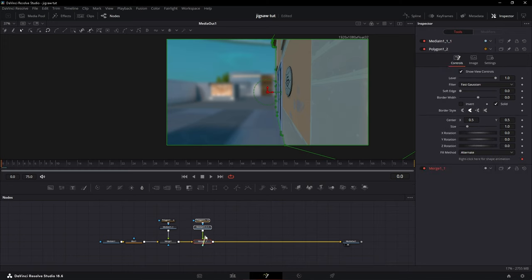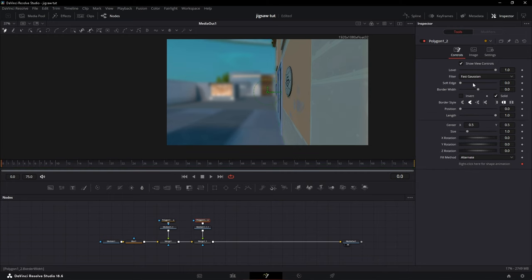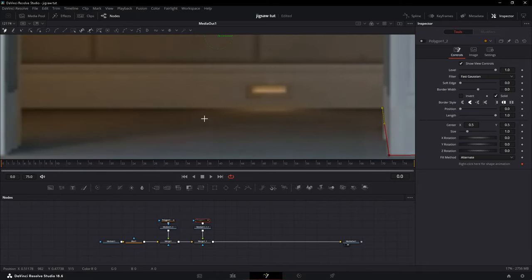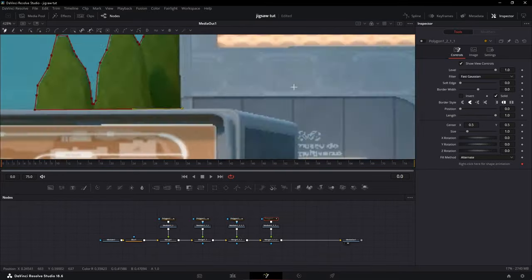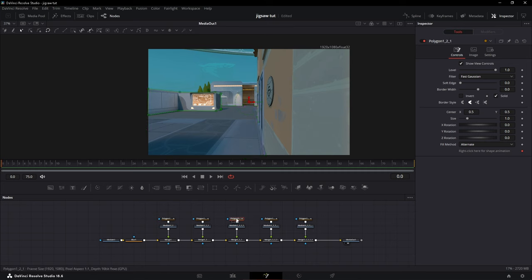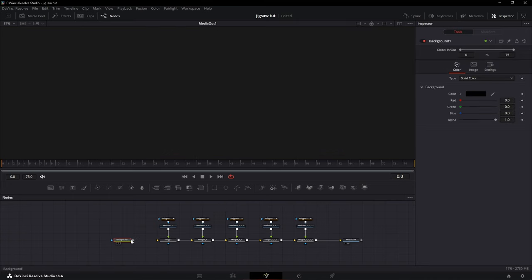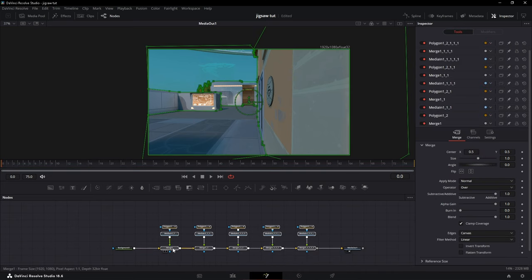Once you're done with the first mask, copy and paste the same node tree, reset the polygon, then turn it off and mask as many times as you want. I'll mask the floor now. Once done, I've masked the wall, floor, other wall, and sky — everything. Now delete the first Media In, add a Background node behind everything, set the alpha all the way down, and leave the color black.